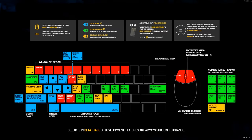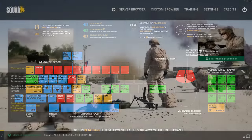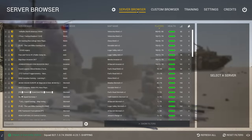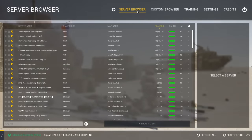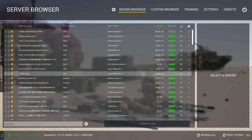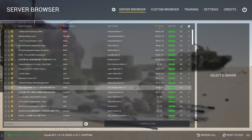So you finally did it. You bought Squad, you downloaded it, you installed it, and now you're about to jump into a server, but you're kind of nervous because you don't want to go in game, meet eight strangers, and screw something up. I get it. Squad can be kind of intimidating, but honestly, it's not that bad if you just take it step by step.